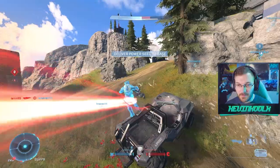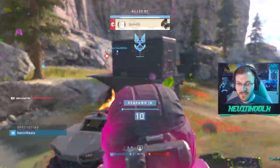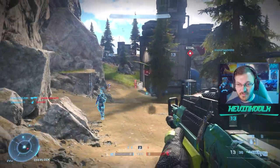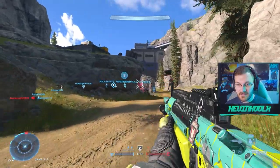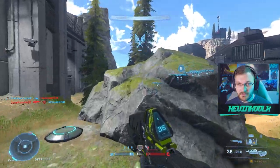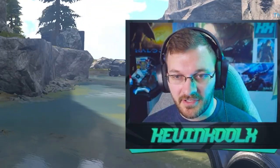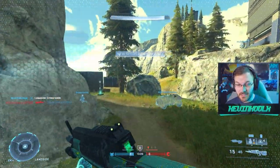One thing you probably noticed right at the beginning is that the seeds are more spread out on the map. Before, they would spawn in a gigantic pile, creating a cluster of people huddling around the center — almost like little league soccer, just watching everyone huddle around one point. That wasn't really the most fun.